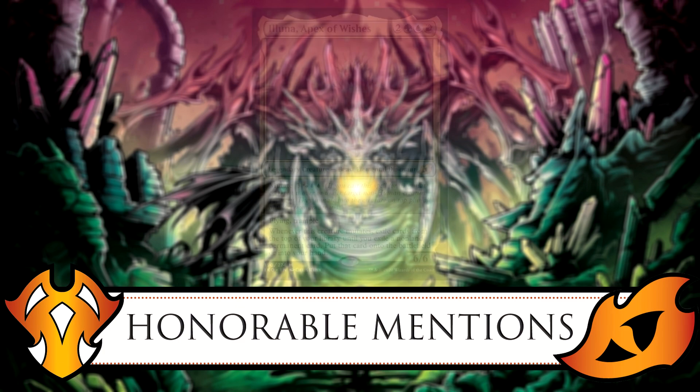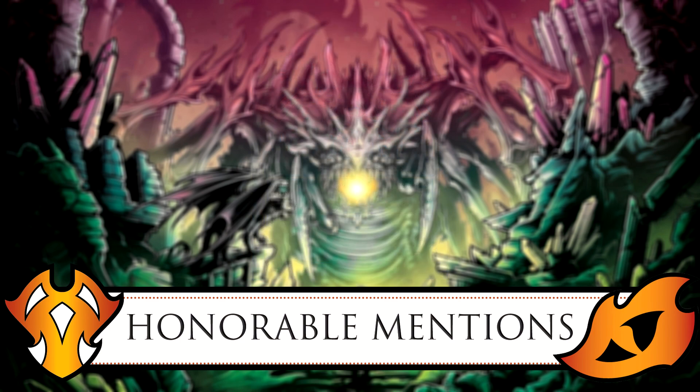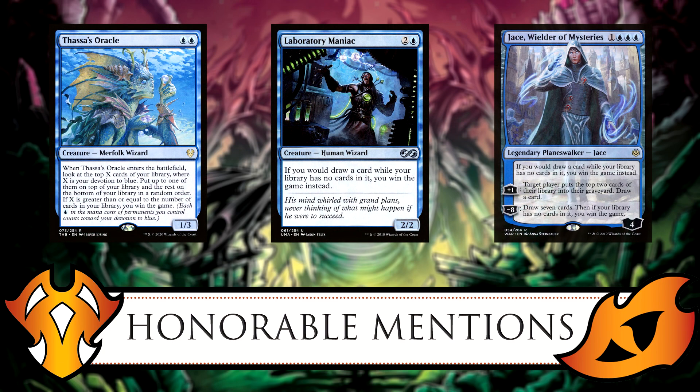One more card I'd like to mention: Illuna, Apex of Wishes — two generic, green, blue, and red Temur legendary beast elemental dinosaur. Flying, trample, a 6/6. His mutate cost is three generic plus a red/green hybrid and two blues. Whenever this creature mutates, exile cards from the top of your library until you exile a non-land permanent card, then put that card onto the battlefield under your control. Interestingly, if your library contains no non-land permanents, you can mill yourself out — but with blue you have Laboratory Maniac or Jace, Wielder of Mysteries as a win condition.